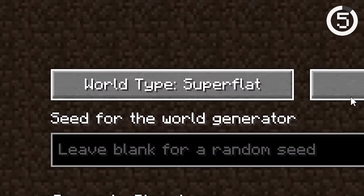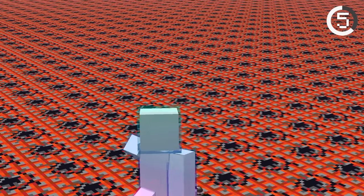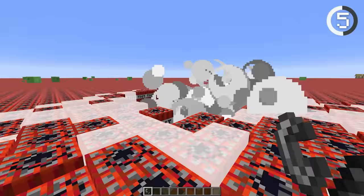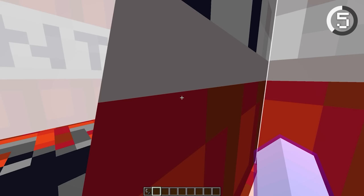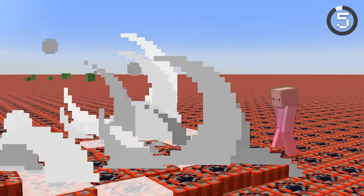Number 5. If you create a superflat world that's just TNT, you'll have one of the greatest explosions ever — an infinite chain reaction of TNT that'll only get laggier and laggier. But if you create this world in survival mode, make sure a creeper doesn't explode. Uh-oh.